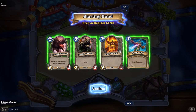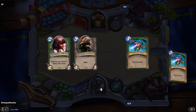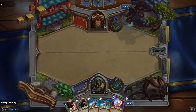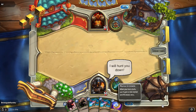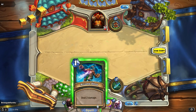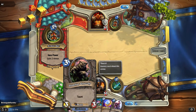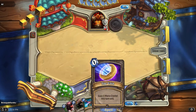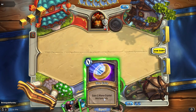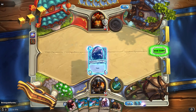I don't necessarily want to hold on to the Core Hound right now, so I'll replace it. I like the other cards for early game. I get the coin since I lost the toss — the coin gives me additional mana for this turn only. I'm going to pass this turn and throw my Iron Fur Grizzly out next turn while playing the coin.